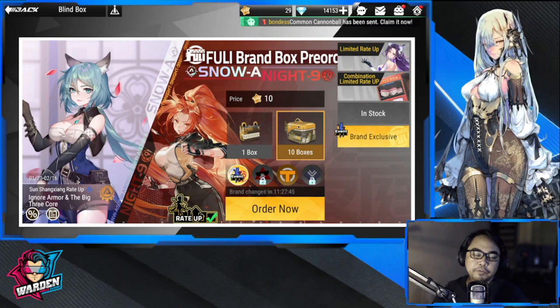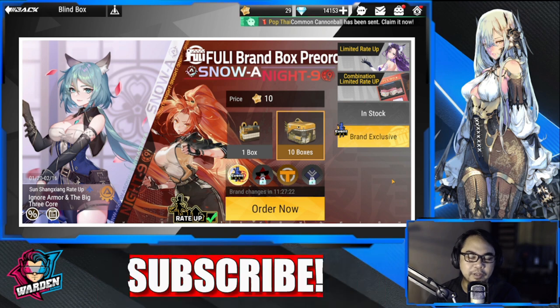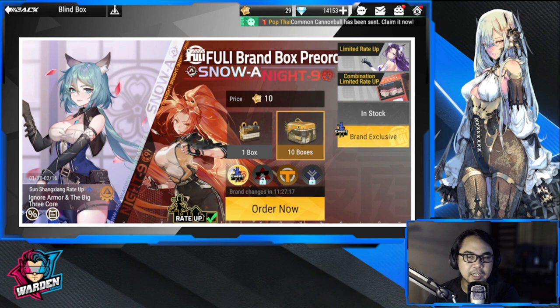Hey everyone, welcome to Figure Fantasy! We're here to summon both SSX and Diao Chan. Starting off with SSX — I don't have much, I have 29, so this is actually pushing my luck. I can get at least one copy of her from here, or if not, I can get her from the event. Let's do some summons — I'm in a mood for summoning!